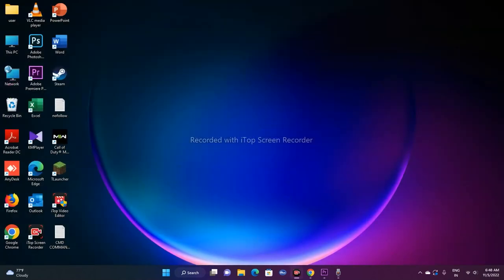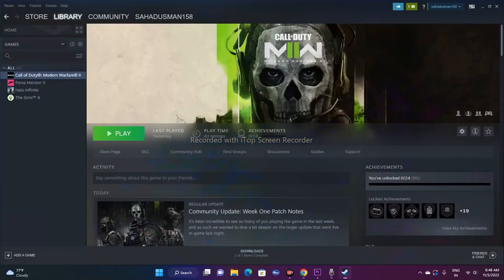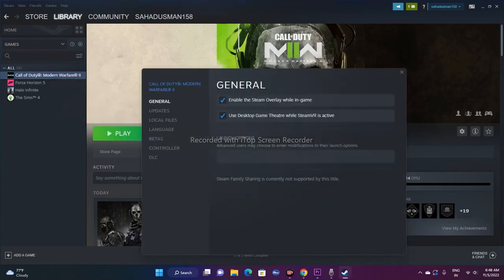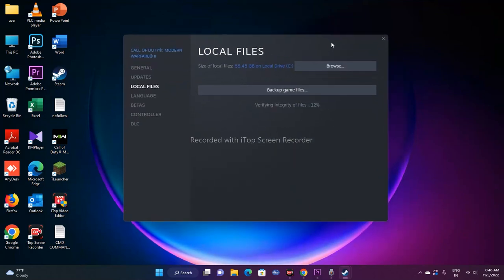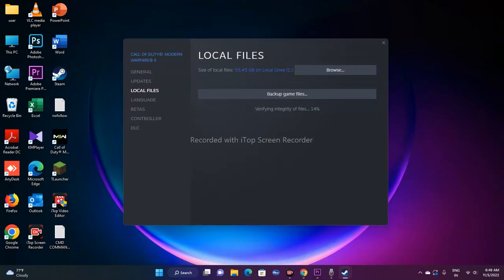The final step is to verify the integrity of game files. In Steam, go to Library, select the game, right-click and go to Properties > Local Files, then click 'Verify integrity of game files.' If any files are corrupted or missing, this will fix them. This is a very important step that works in many cases. I hope this video is helpful — don't forget to subscribe and click the bell icon for more notifications. See you in the next video!